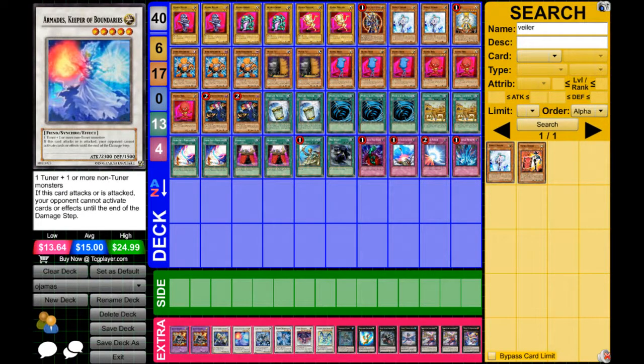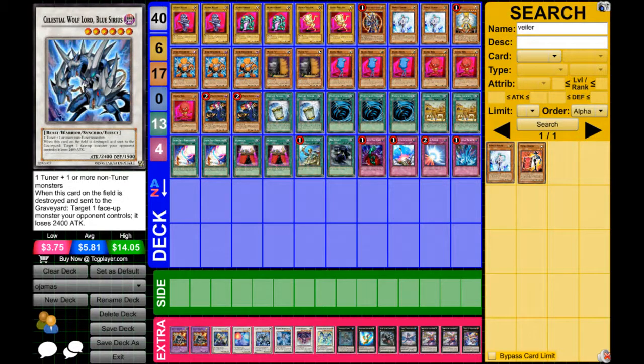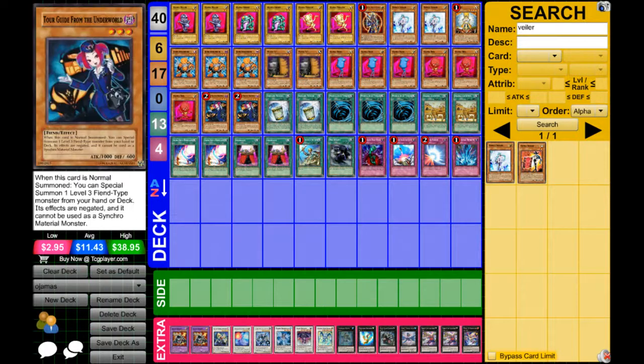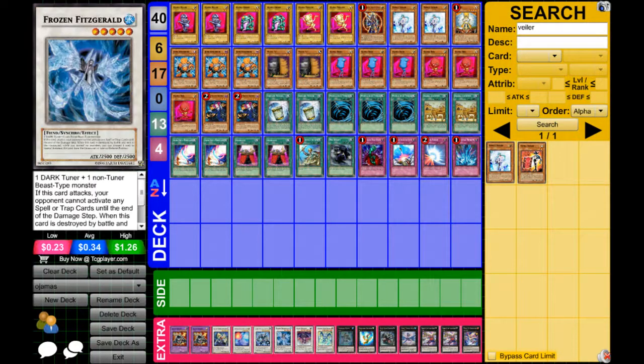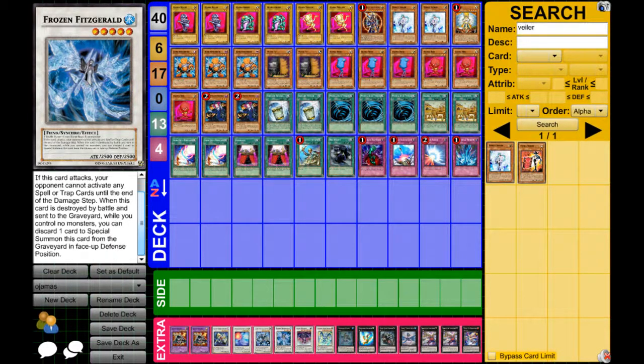One Celestial Wolf for Blue Eyes — it's possible to make him if you have a Tour Guide and Junk Synchron on the field. Then we have one Frozen Fitzgerald — this card is really good. If this guy attacks, your opponent cannot activate any spell or trap cards until after the damage step. When it's destroyed by battle, you can discard one card to special summon him in face-down defense position, so it always keeps coming back even when destroyed by battle, as long as you control monsters.